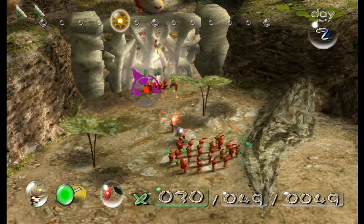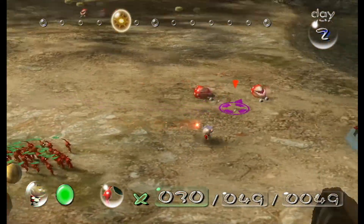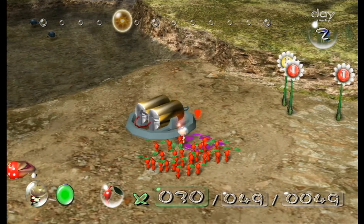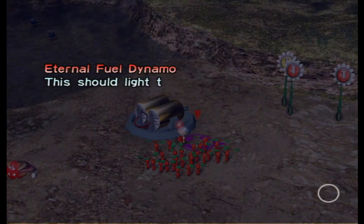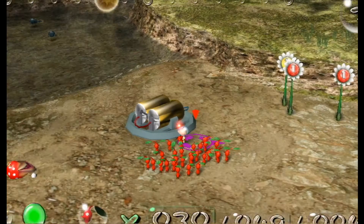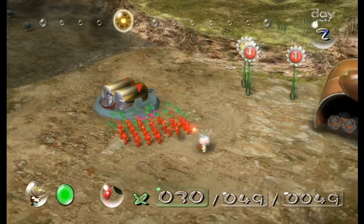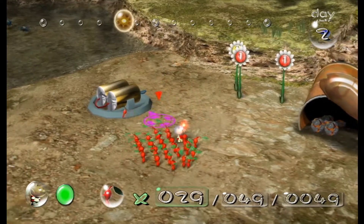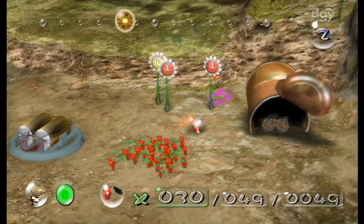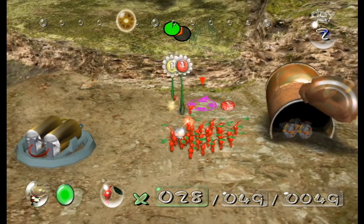From what I heard from Shigeru Miyamoto, enemies, if they fall on top of Pikmin, it will cause them to fall through the map. Let's see how many — this should light things up, no more candles for me. I need 40. I'm going to have my Pikmin take care of this.